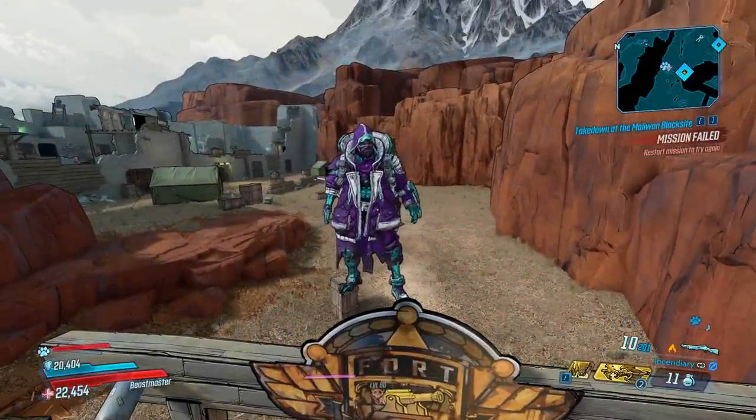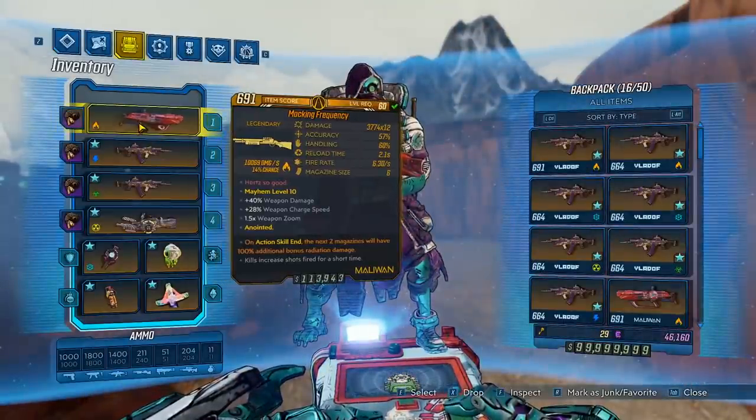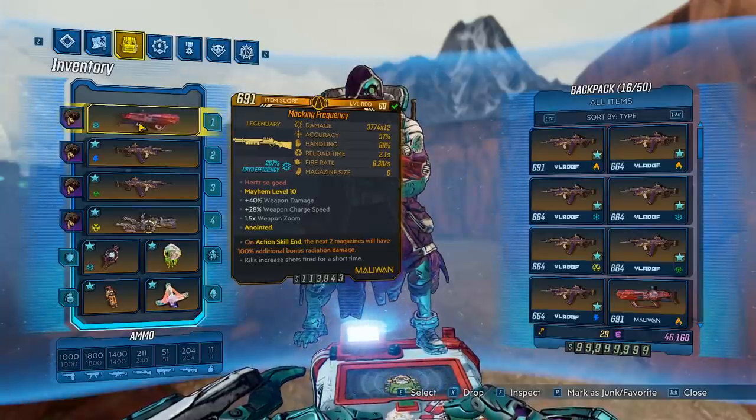Hey, what's going on guys? Joltz here, back with another item guide, and today we're going over the legendary Frequency. To get this gun, you will need the Bounty of Blood DLC, and the enemy you want to farm is Lettricor. So yeah, let's head over and get this gun.